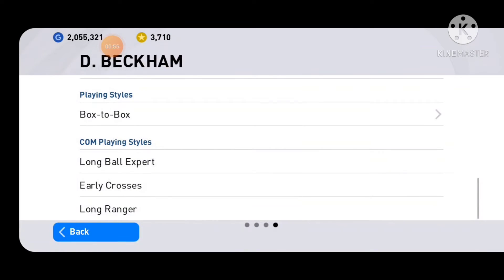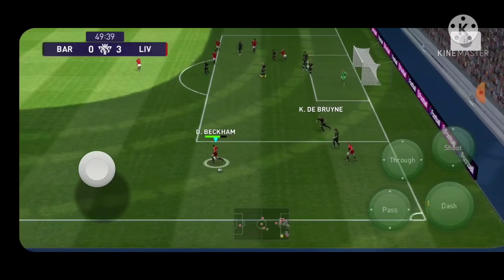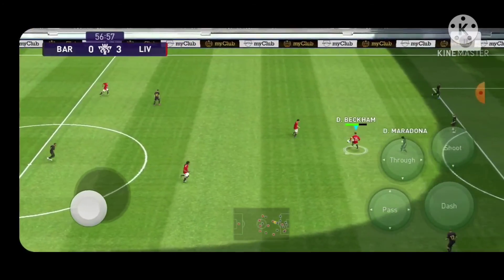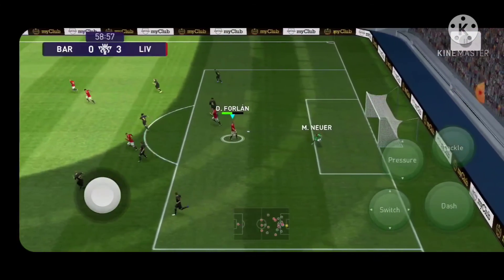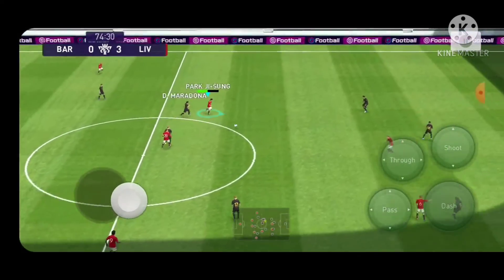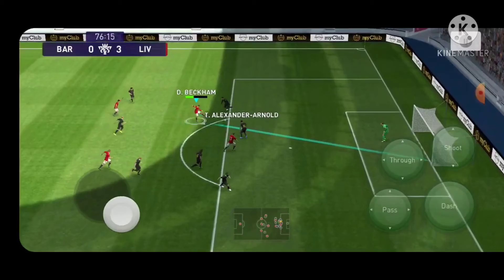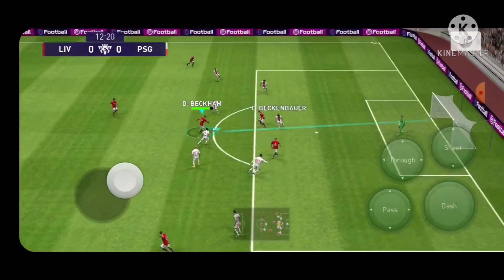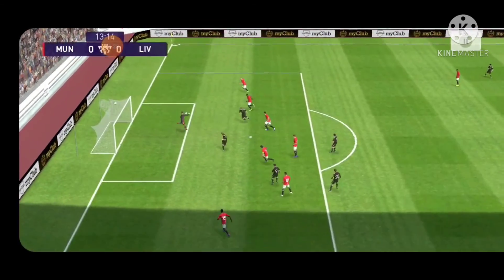Let's see how to perform. This is David Beckham — the best positions are CMF, AMF, right wing, and RMF. Let's try CMF — CMF is a good idea. If you play with right wing, you can play with right wing.